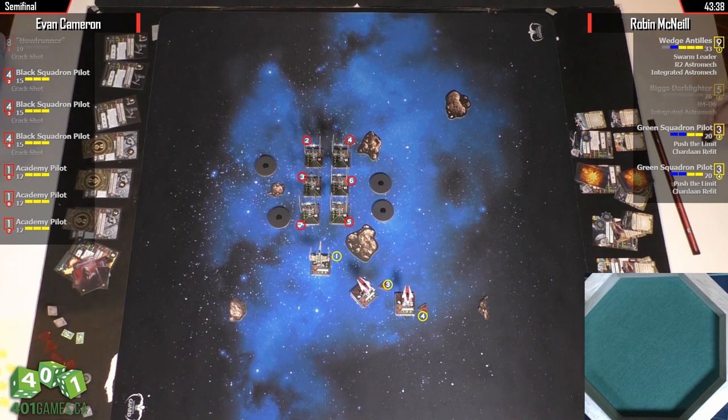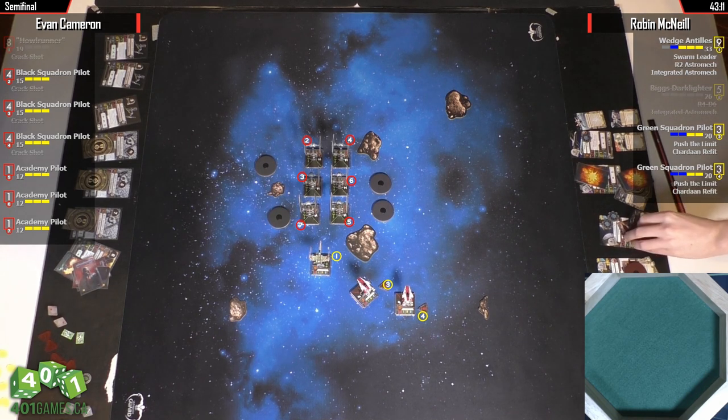Wedge can chew up a swarm, given this is non-regen two-dice Wedge. If Robin lays out an A-Wing in an obvious spot, Evan may want to start laying fire into those with his PS4s to try to pull that evade token. Because otherwise he's just going to keep Swarm Leader-ing. But remember, Wedge shoots first with Swarm Leader, so Wedge gets to choose.